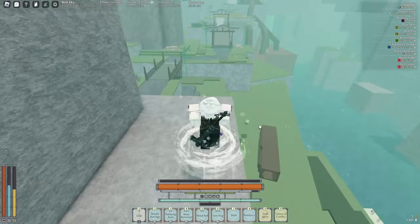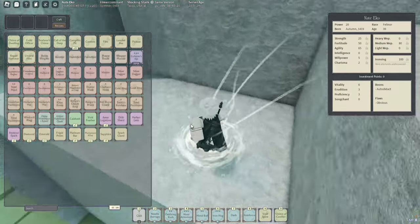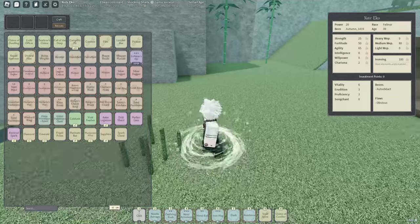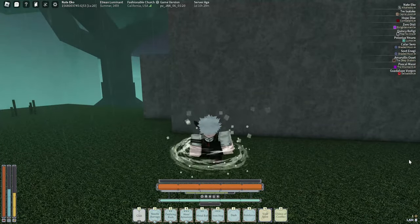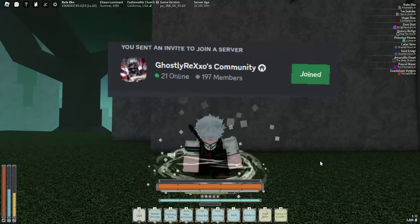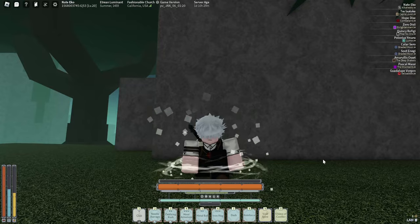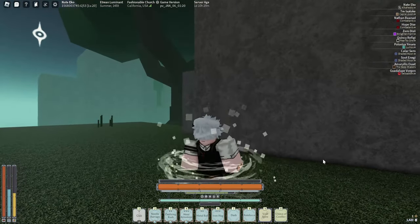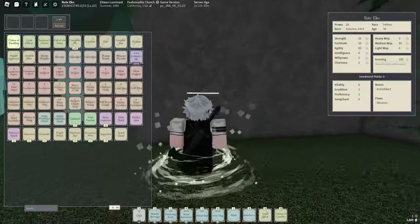These purple things are called drift shards and you can use them to modify your mantras. I have a Chime of Dwelling which is basically my guild. I had to re-record this part because my recording crashed. It'd be nice if you join my Discord server — I'm trying to revive it. It's a community Discord and I can help you with Deepwoken. You can join my guild if you'd like.